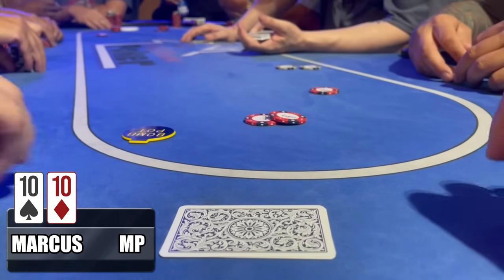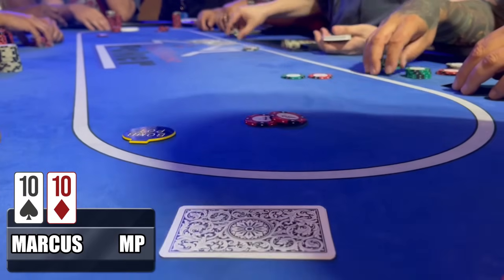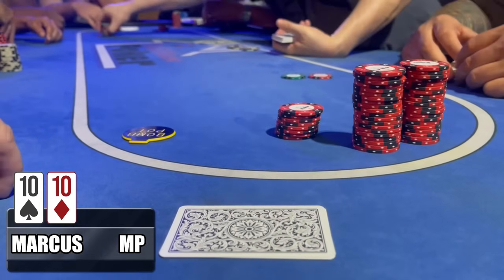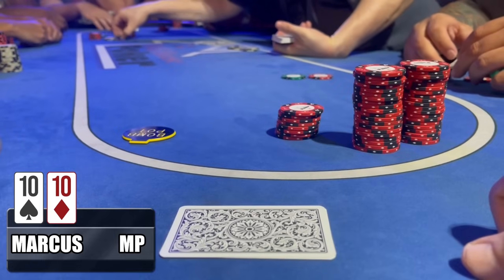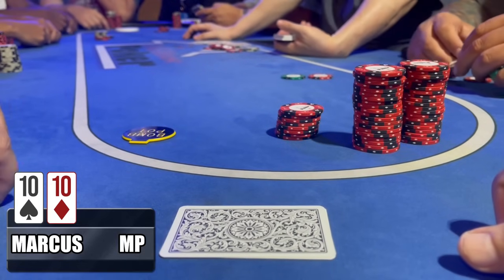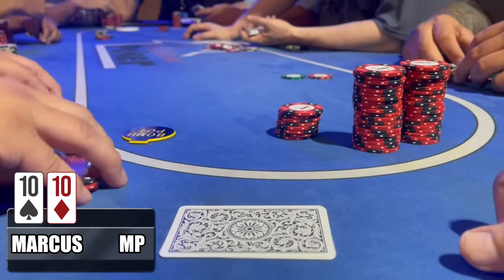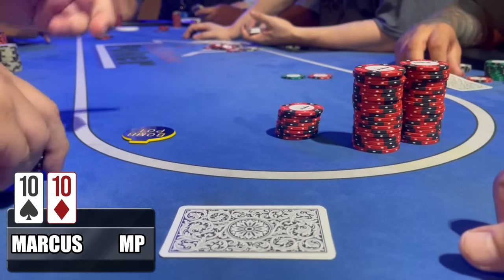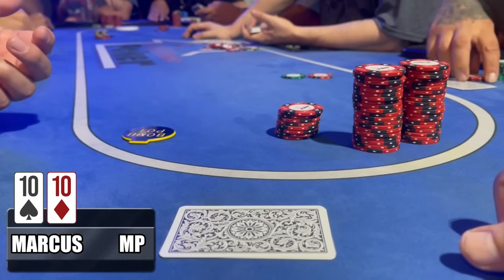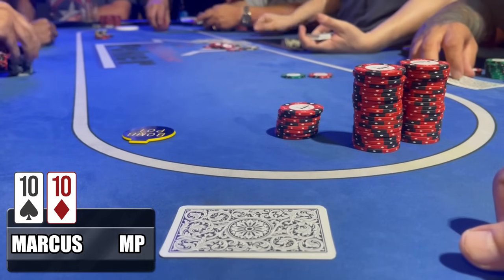Under-the-gun makes the call. Action is on me — I decide this is a good spot, there's like $90 in dead money, let me go all-in here and try to take it down. Cutoff, who was only in for $10, says he doesn't want to fold and puts his remaining $85 in. Don't know why he didn't raise pre-flop with an 85-dollar hand, but here we are. The button who started the re-raise gets out of the way. Small blind thinks about it and puts in his $120.